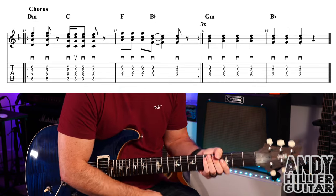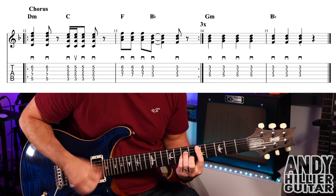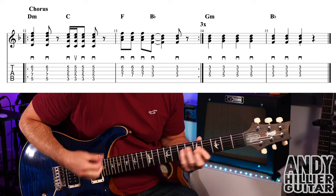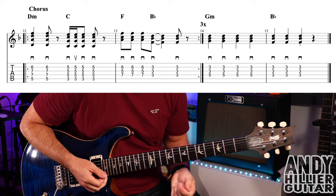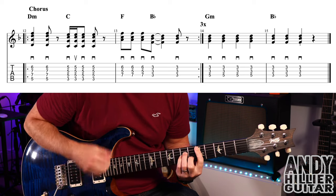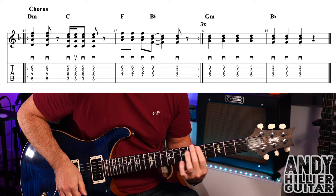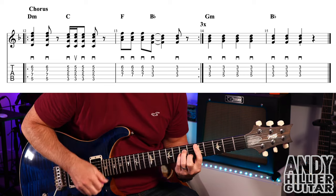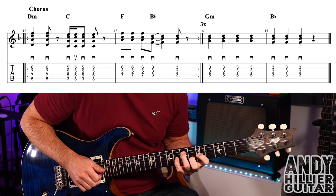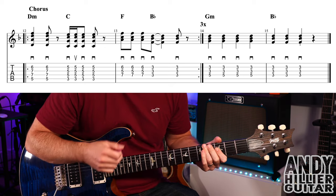That takes us to the only other part we need to learn, which is the chorus. So for that D minor chord, two hits going dat, dat. On the C chord you can go down, up, down, down.